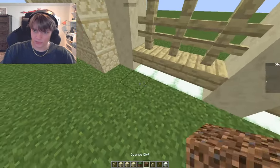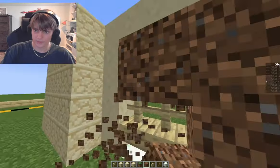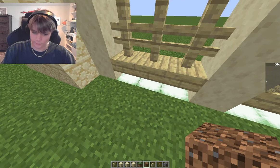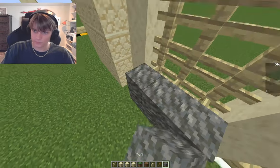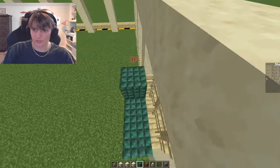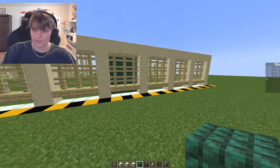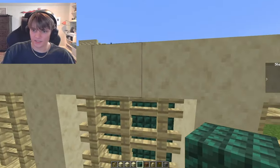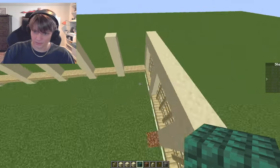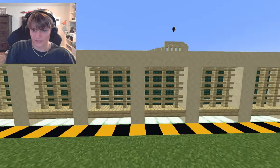That doesn't look too bad at all. We could contrast that if we're going to be doing prismarine for the roof — try dark prismarine. Dark prismarine is one of my favorite blocks in the game. I'm kind of digging it. That'll really contrast and fit in with the other buildings that will be in here. It's giving me some Roman vibes — that's the inspiration.